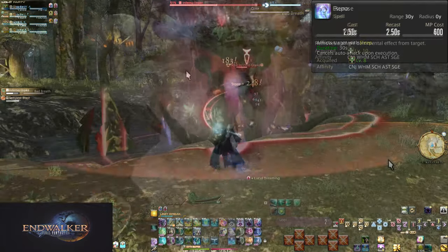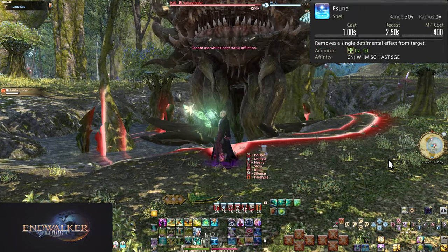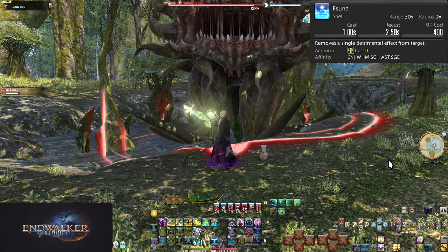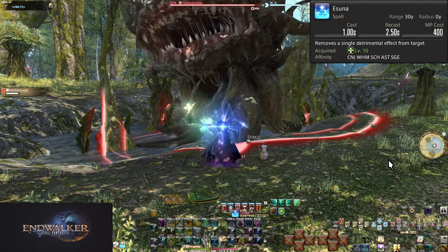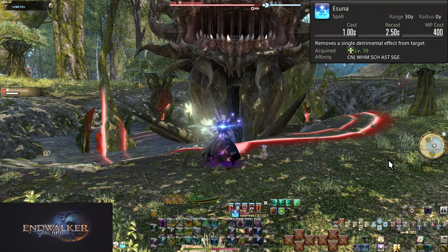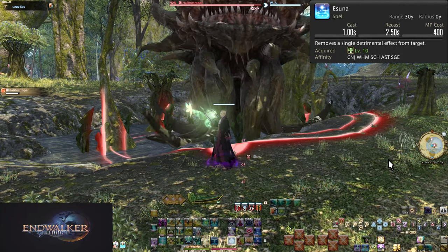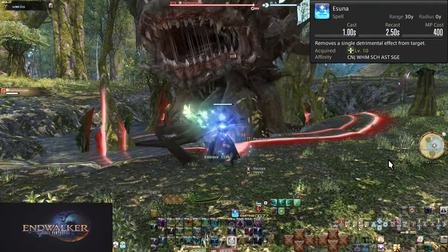Level 10: Esuna. Another spell, this has a 1 second cast time and 2.5 second recast. It costs 400 MP and removes a single debuff from yourself or an ally. But not all debuffs can be cleansed. Those that can be removed have a very subtle but very important white line at the top of the icon. Any debuff with this white line is something you can remove. All others, ignore them.